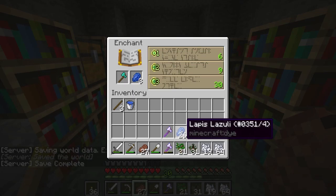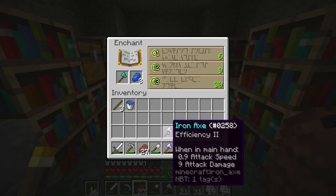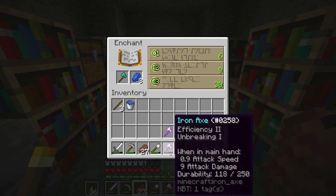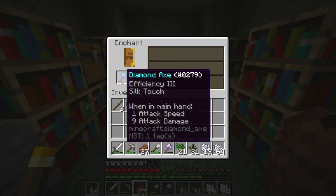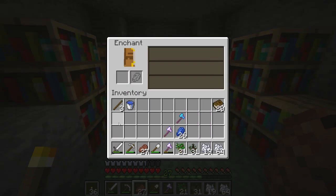I thought it would be a good idea to try and get a slightly better enchant than the efficiency 3 that popped up. So I enchanted a level 1 iron axe — it gave me efficiency 2 for one level. Then the next thing that popped up was fortune, so again I enchanted at level 1 and got efficiency 2 unbreaking. Next thing that popped up is efficiency 3, so here's hoping it gives me unbreaking 3 as well. Really Minecraft, really? I grabbed a few books to see if I could get another efficiency 3 book for a level 30 enchant but it's just garbage.